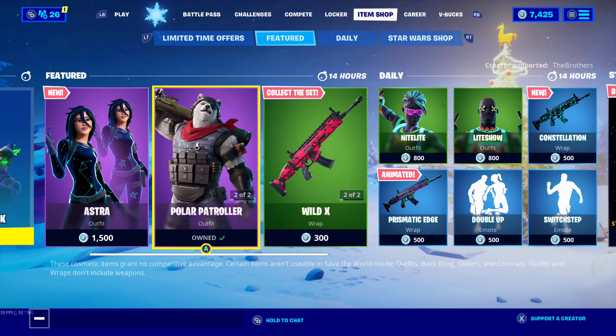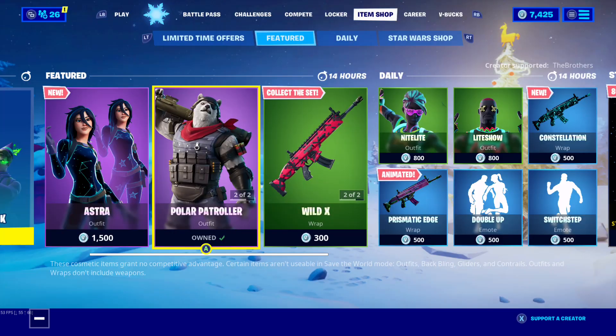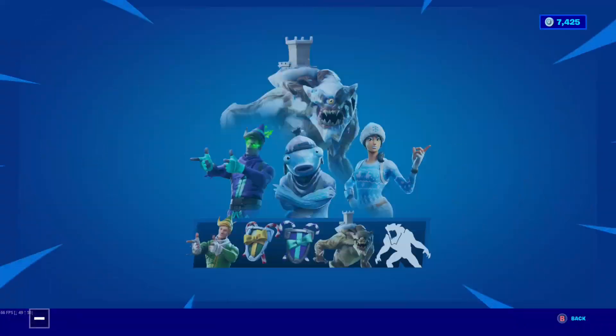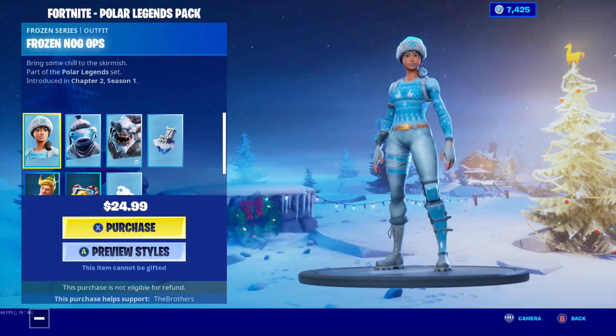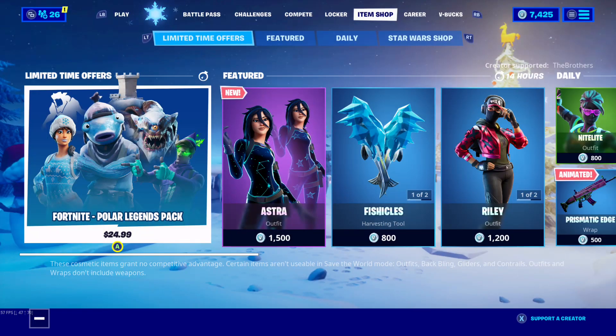It's a banner icon so it should be a quick video, but it was a pop-up so I decided to make a video on it. And there's my new code - The Brothers - just in time for 2020. Literally got it changed last night, so just in time for 2020. Use that code if you're buying anything in the item shop, or if you want to buy the Pro Lord Legends Pack - that supports me too.